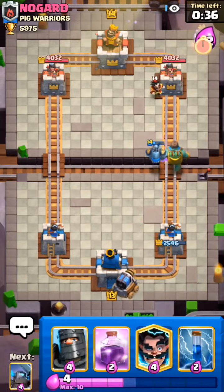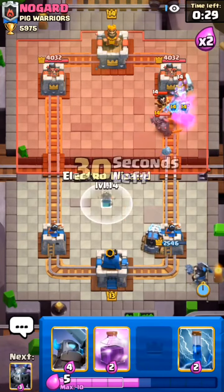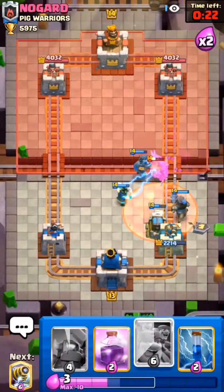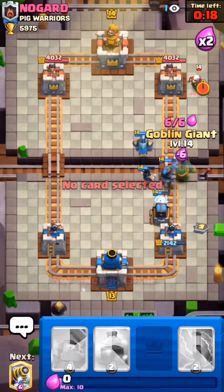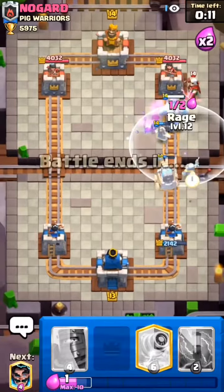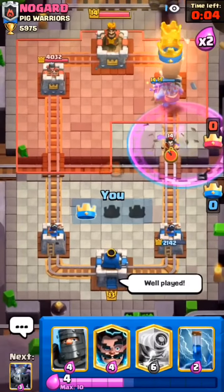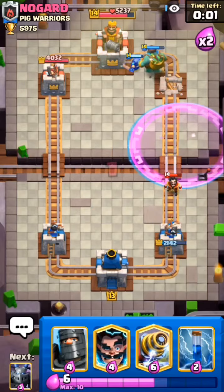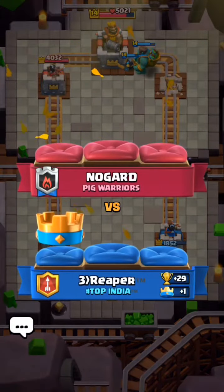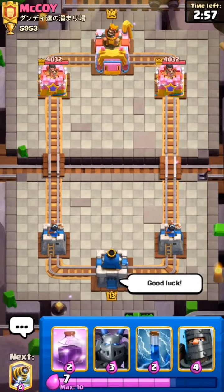I set up a Sparky at the back. He uses Electro Wizard, Royal Ghost, and then Pekka in front. I use Dark Prince. He also uses Poison and Log — spending a lot of elixir. Now this is the push to break through. I use Goblin Giant in front, Mini Pekka, and then Rage. We take the tower. If you're facing Pekka Bridge Spam, play very passive in single elixir and break through in double elixir time.